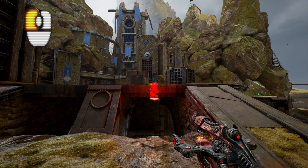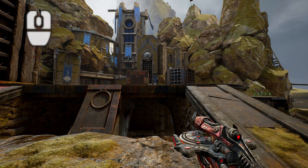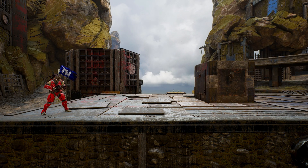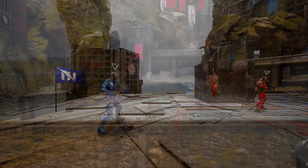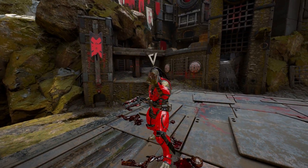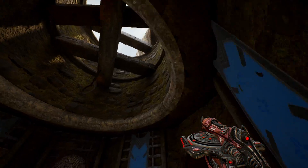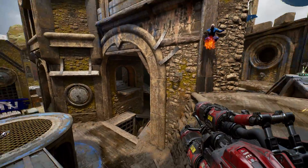If you happen to misfire when shooting the disc, you can reset the locator by pressing mouse 1 again. When carrying the flag, players can still use the Translocator, but as soon as you teleport, you will immediately drop the flag on the spot. With a well-placed Translocator disc, you can kill enemies by teleporting inside of them, but tele-fragging is quite difficult to pull off, so it's best to switch to another gun when entering a combat situation.